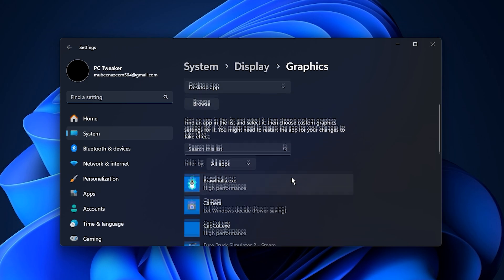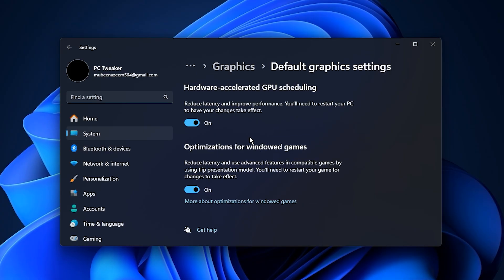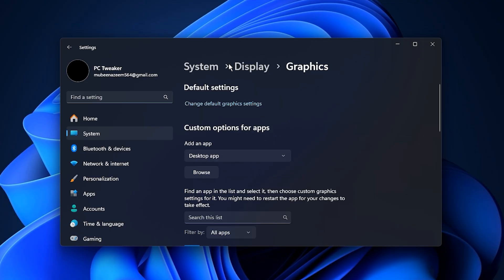This will open a dedicated window where you can configure performance settings for all your games. First, open the Default Graphics Settings tab. Here, look for the toggle labeled Hardware Accelerated GPU Scheduling — if it's off, click it to turn it on. This setting works behind the scenes to give your GPU more control over how it handles data. After enabling it, Windows will ask you to restart your PC to make sure the change takes effect, so go ahead and restart before moving to the next step.